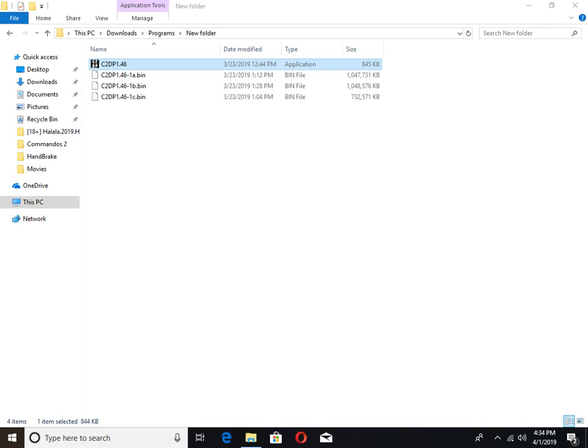It will be located in Program Files under Commandos 2. Here it will have this many files. You have to copy those files.